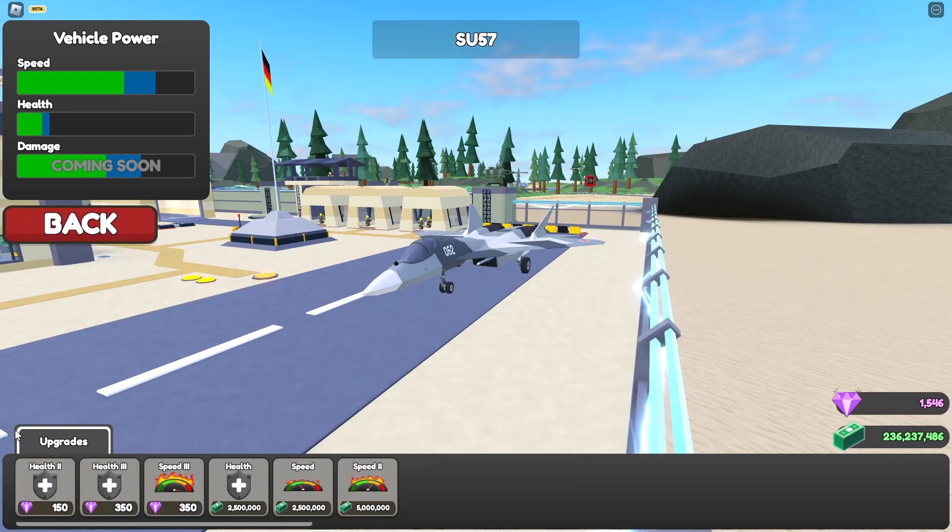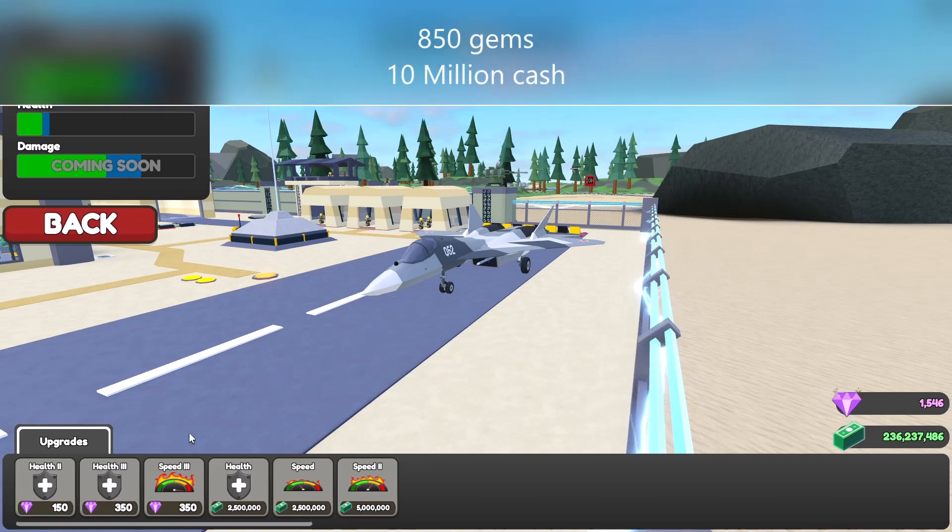So the Su-57 comes with a few upgrades. The gems upgrade will cost you 850 gems in total, and the cash upgrade is 10 million.